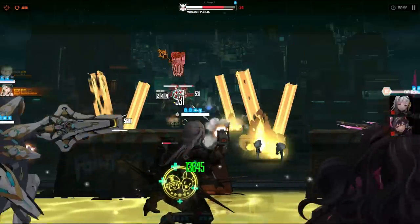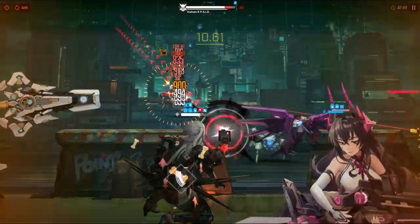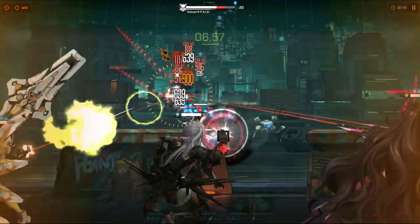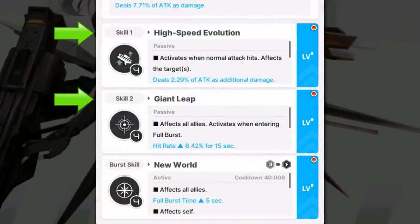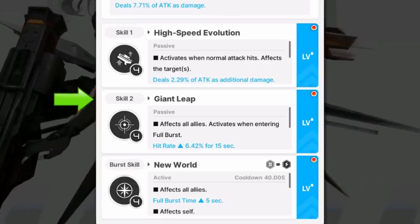Before we move on, let me quickly go over her skill priorities. Generally speaking, you would want to get all of her skills to level 4 because the upgrade cost is not too expensive up to that point. But if you decide to get her skills past level 4, both her Skill 1 and Skill 2 are really good, though Skill 2 will be a bit better just because the attack increase will scale better than the critical damage from Skill 1. Having more attack will have a better increase in damage for her burst and normal attacks. On top of that, the hit rate effect also applies to all allies, so this ability can have more impact on your team.